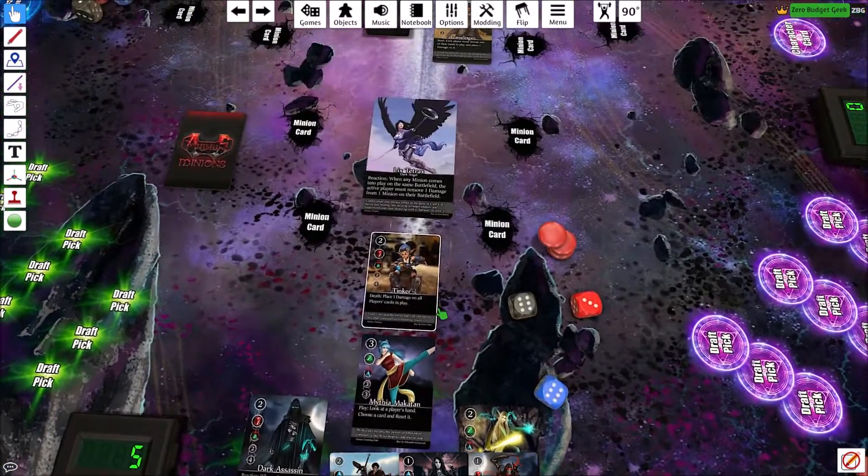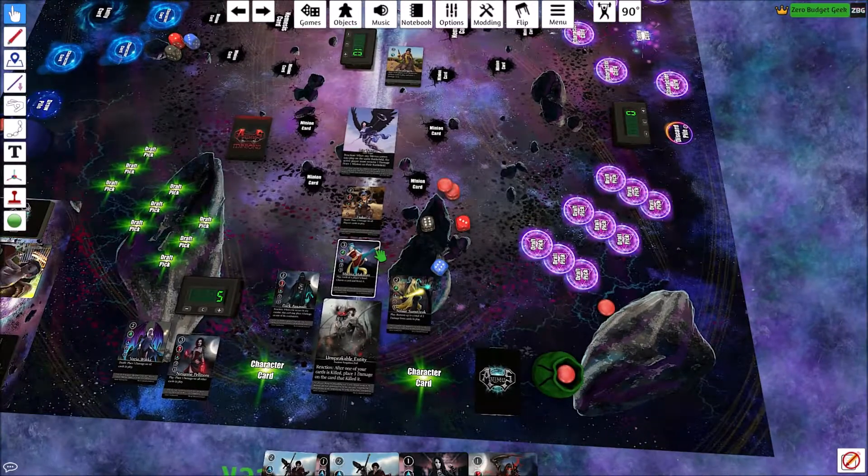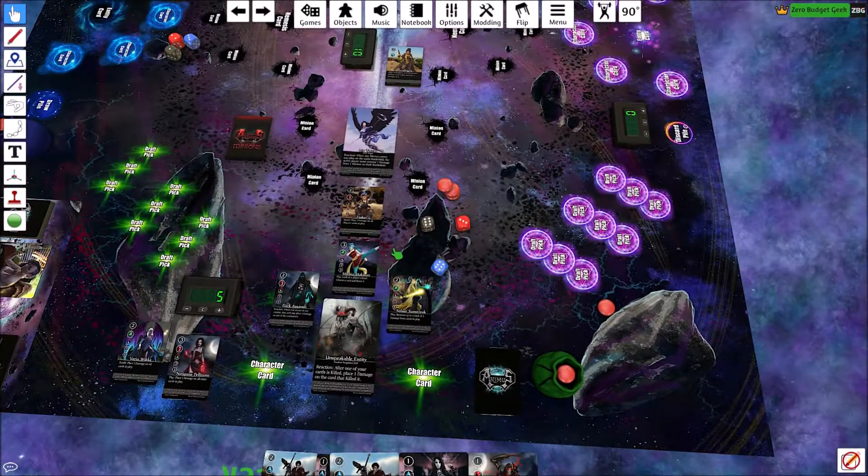Alright guys, hope you enjoyed the video. If I made any mistakes please point them out — I look forward to critiques. If you want to support the game, please visit www.animouscardgame.com — by signing up with your email for free you'll get a free PDF of the game. You can also play on Tabletop Simulator — there'll be a link in the description, although this nemesis variant isn't available there yet, only the two-player version. Thanks so much for watching and I'll see you soon.